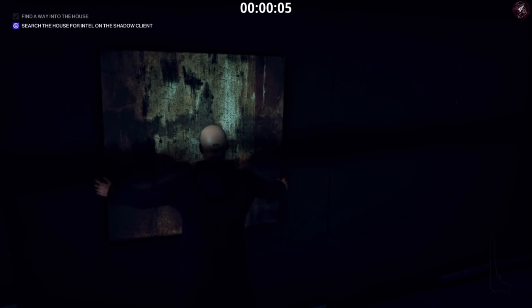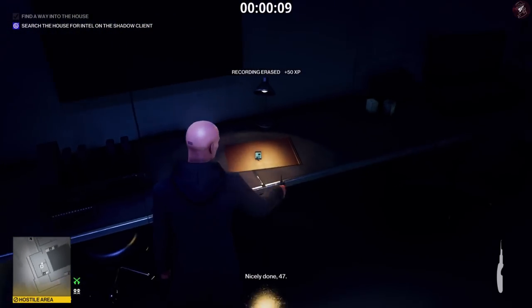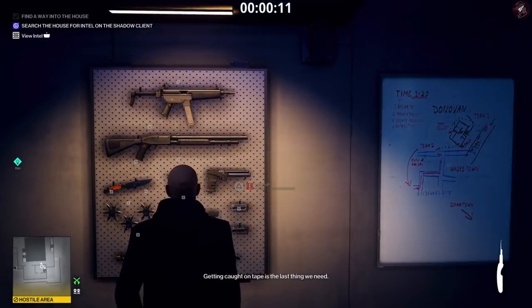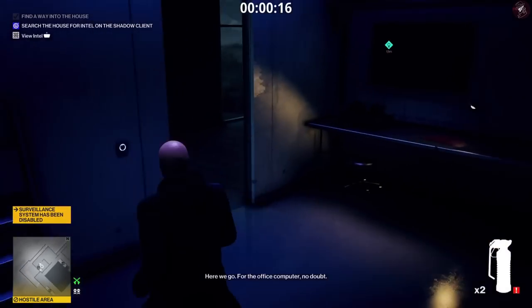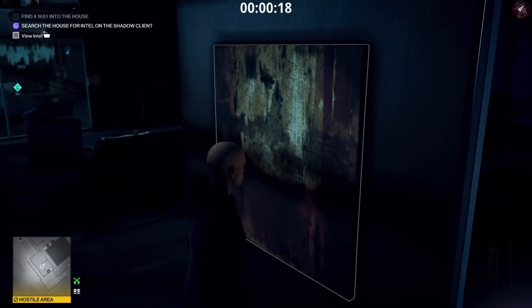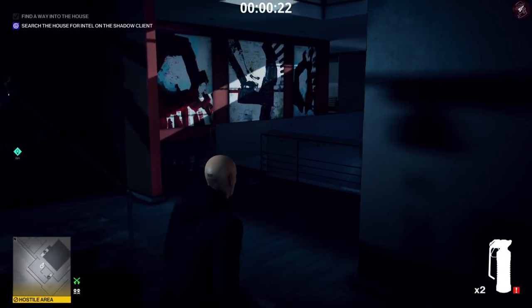When we start, we're going to interact with this painting to open the panic room. Take out the evidence, grab the lock pick and the dongle, grab the Kalmer 1 tranquilizer and the frag grenades on the shelf. Once we've done that, we're going to close the panic room up again.